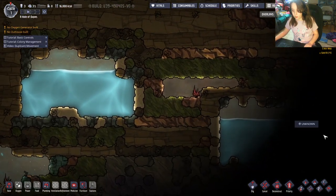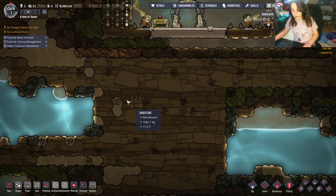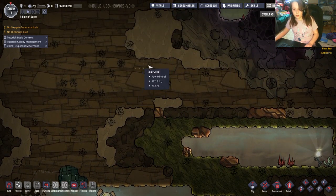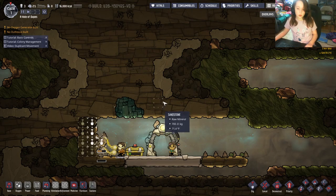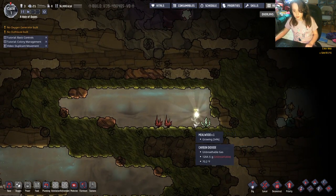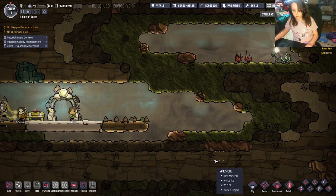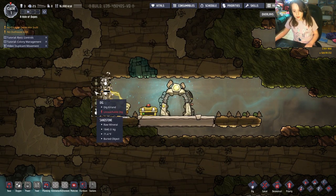If you're looking for water, there's some here, here, and here. I'm going to go for this one. You can choose any of them, though you'll have to dig around them. If you're wondering what the little cracks in the materials are, they're items inside the materials — for example, there could be a meal lice plant that produces food. There could also be some muckroots in those cracks.